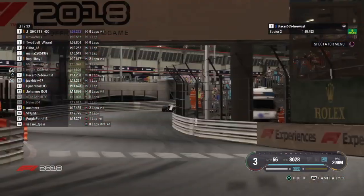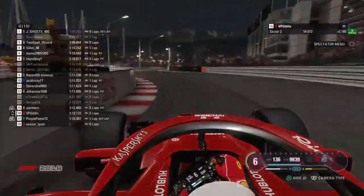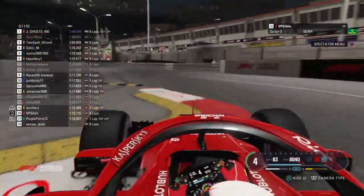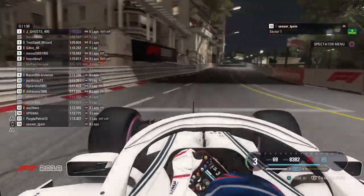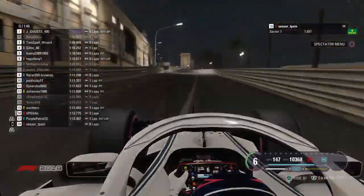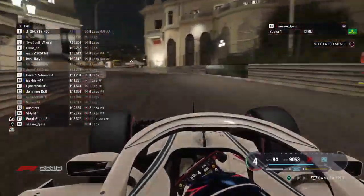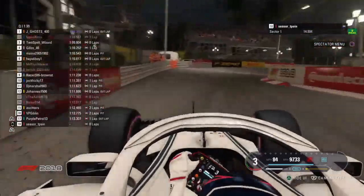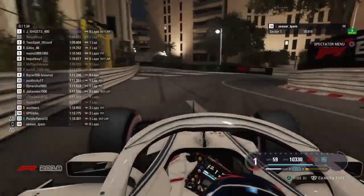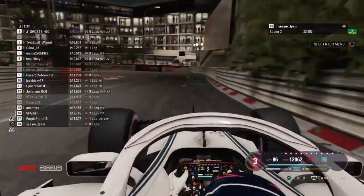Jay Ghost's chances of starting first have improved massively. Although Two Spell, Mayna, and Hapuli Boy are all still there. Gilzo on the Ultrasoft tyre — I thought Cesar T-Pain's strategy was going to be different today. With the nature of Monaco's circuit, he would have been handy to get in a lap early, but yet again he's leaving it to the last moment. He's got time for this lap and one more lap. Jay Ghost is his main rival who sits in the current pole position slot. Can he nail anything together? Or will he start from 18th place on the grid in Monte Carlo?